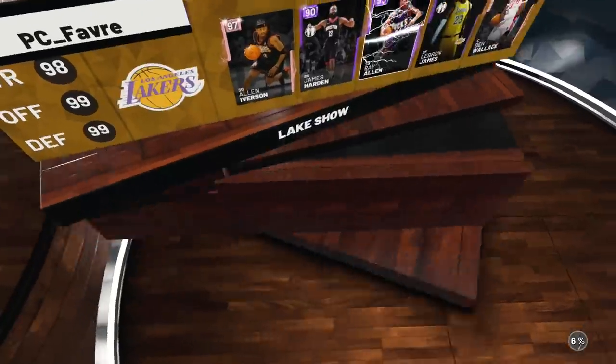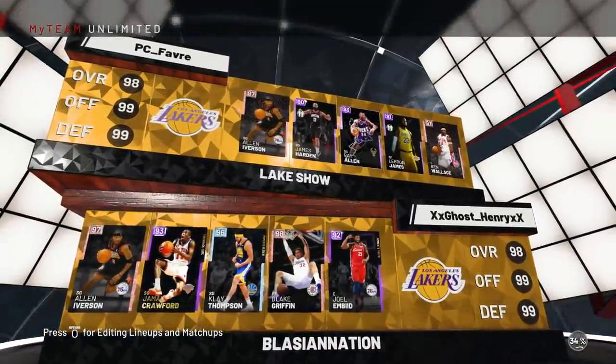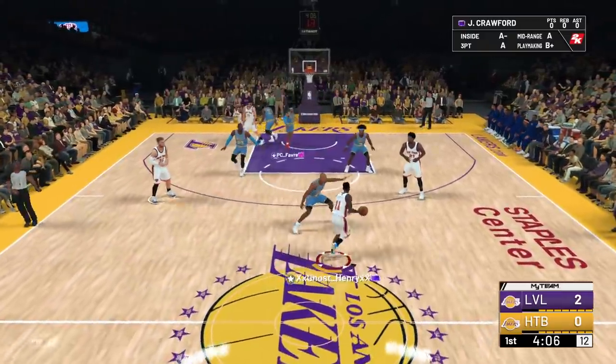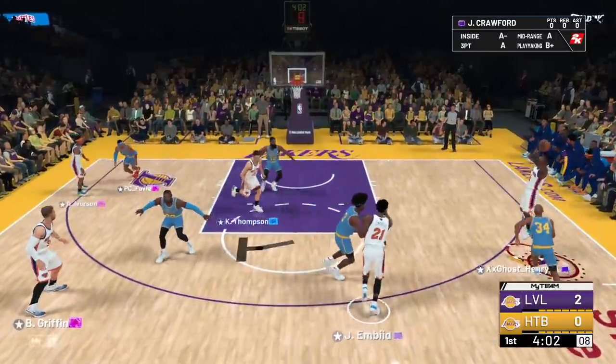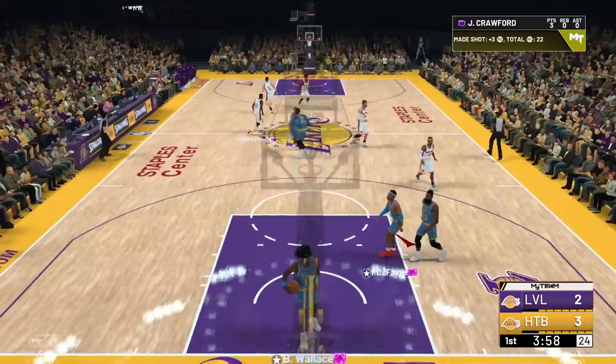For our second game, we've got Allen Iverson, James Harden, Ray Allen, LeBron James, and Ben Wallace — a card you don't see very often. James Harden, it's time to hoop on you. And it looks like we've got ourselves another off-baller, guys. You know how we deal with this — we're going around the screen, getting open, pulling that. It's not green but it's a bucket. That Crawford jumper I will abuse you with.